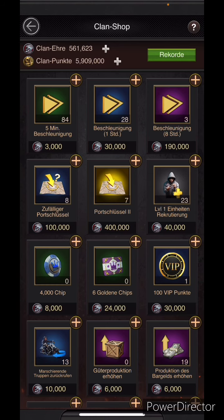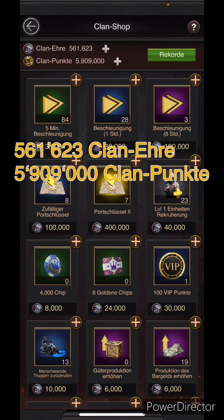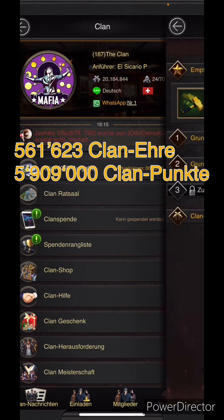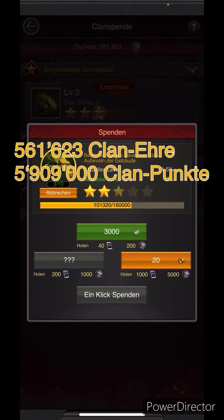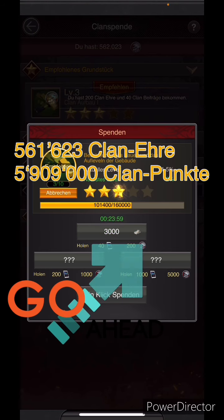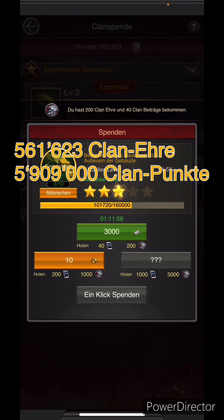You can get them with spend, and I'm gonna show you how it's done. We can see how much clan honor and clan points I have now. So we're gonna leave the clan shop and go to the clan spend. Here on clan spend, click on it, and here we're gonna spend for the clan honor and the clan points.